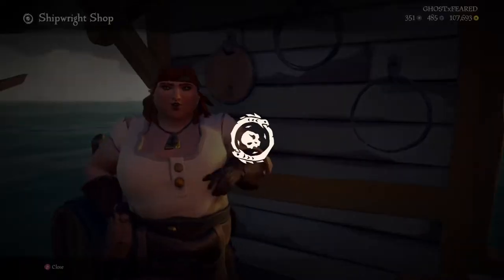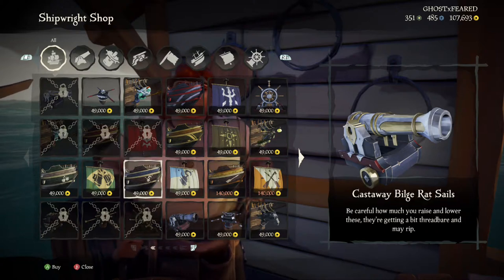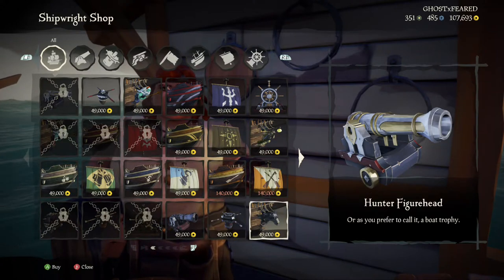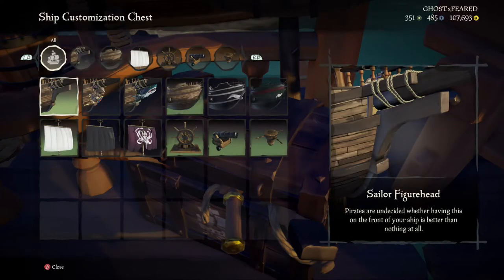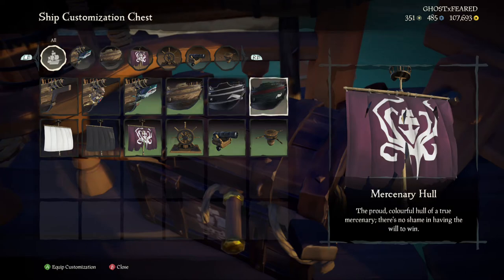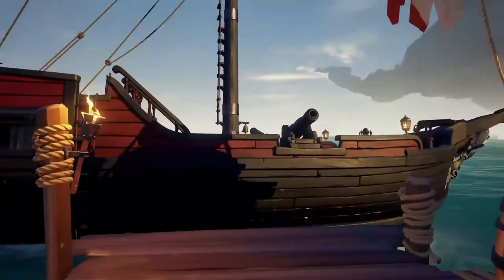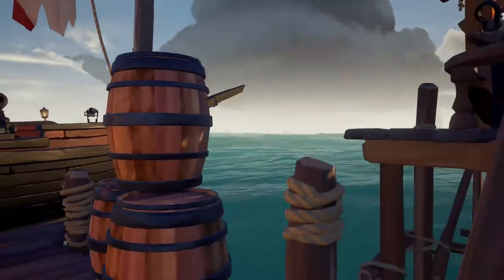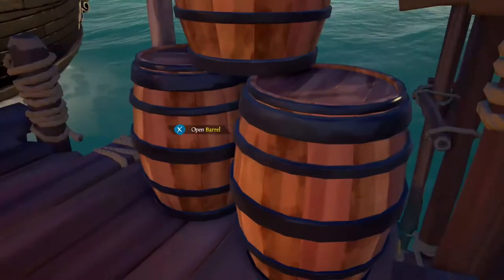Say we got our mission. This lady has got your ship customization stuff — your cannon, your wheel, your sails, your hull, everything — your front mast. Because I have played for a decent amount of time, this is where you go in and you select all the stuff that you have purchased.